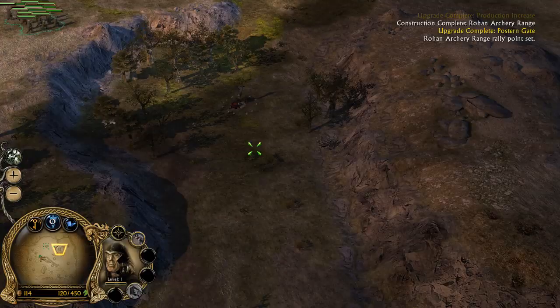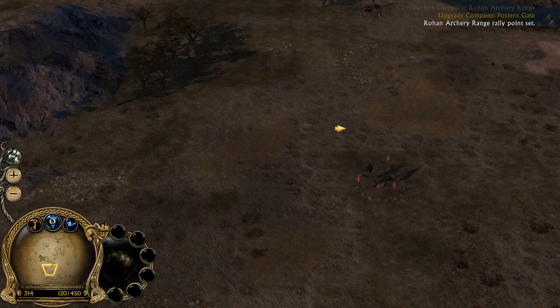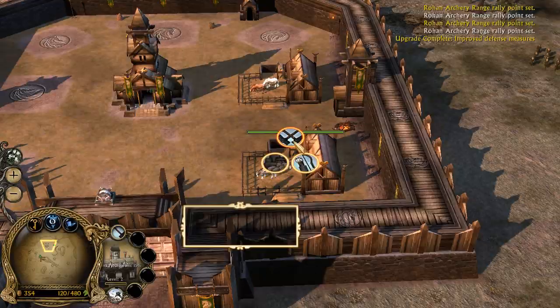I still remember building Ent moots on this map. This is where usually the Isengard main base would be — you start off right here and build right here. Good old days of Battle for Middle-earth 1. Anyway, we're gonna bring these guys over here. I'm gonna build a production increase there — just gonna focus on economy straight off the bat because Mordor's gonna be somewhat focused on these trolls.